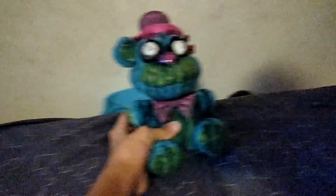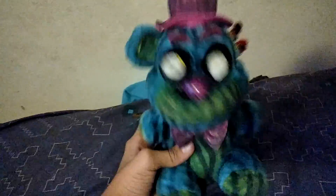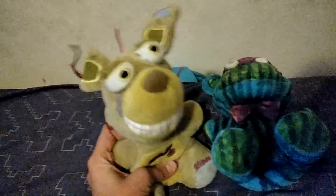I don't have any FNAF 2 plushies, sadly — I'm trying to get more. I took a Blacklight Freddy, colored it with a green marker and black marker, drew a bunch of black lines, coloring the whole thing green, and turned it into a Phantom Freddy. And a fake Springtrap my mom bought me for my birthday, because she does not know the difference between fake and real FNAF plushies.